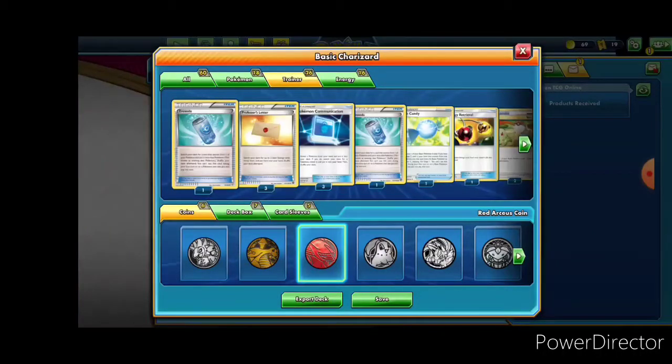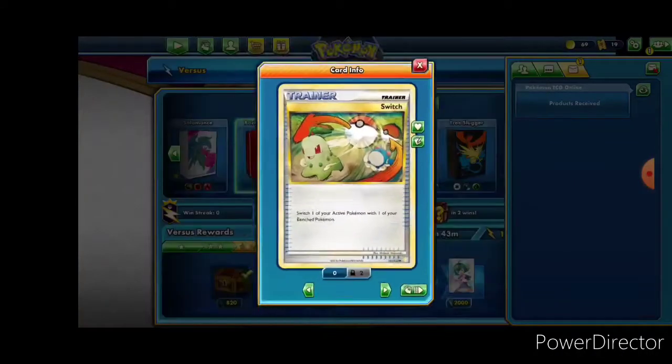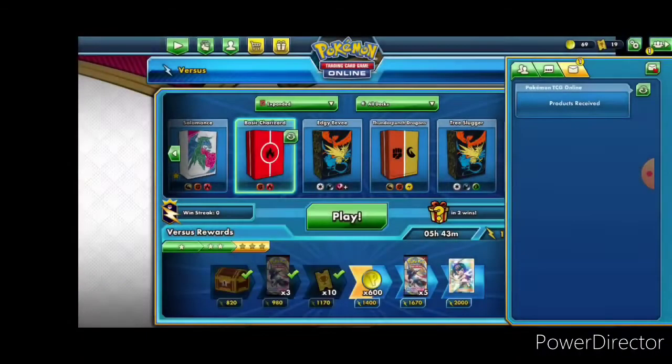As for trainers, I put in one of my favorite staples: Switch, which will make it easier to swap between things we need and don't need - particularly between Marowak and Charizard. I think that's pretty much it, so we're going to go ahead and see how this deck plays out.